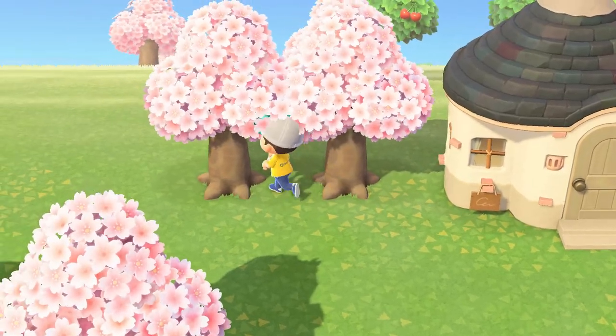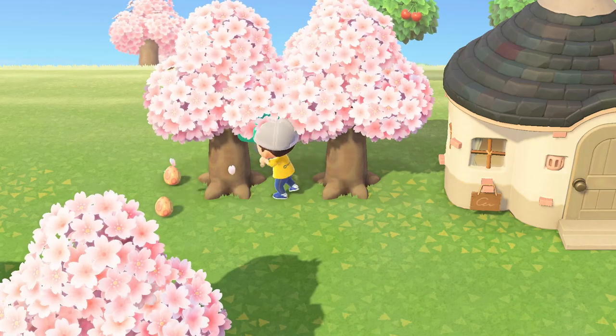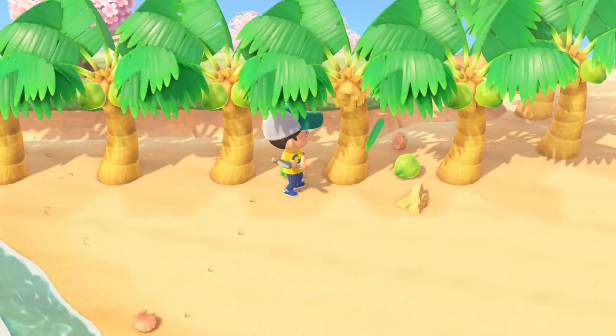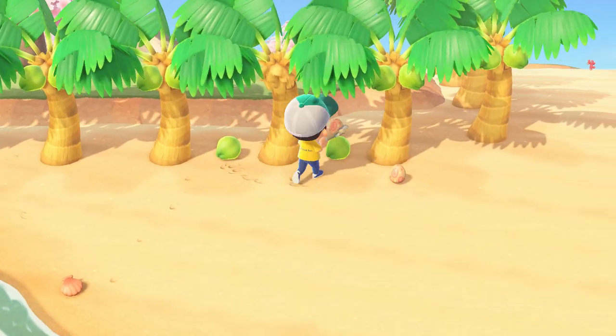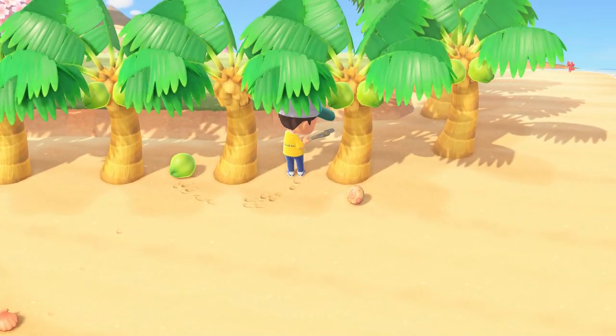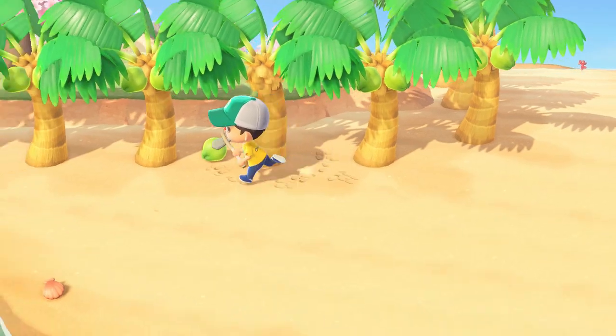Next is Wood Eggs. These eggs are found by hitting trees. You can hit any type of tree and occasionally you'll have an egg pop up instead of a normal type of wood. Also use a Stone Axe so that when you hit the tree, you don't chop it down.